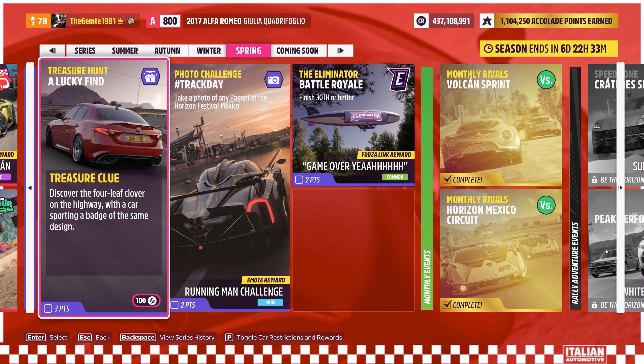The car in the image is the same car that they've got us doing the Forzathon for chapter this week. So it's the 2017 Alfa Romeo Giulia Quadrifoglio.